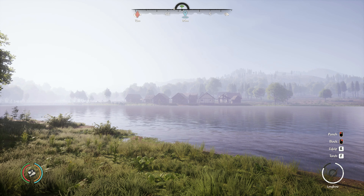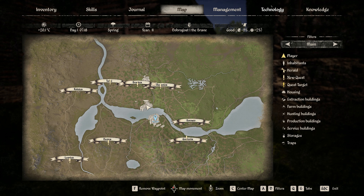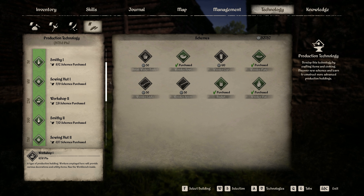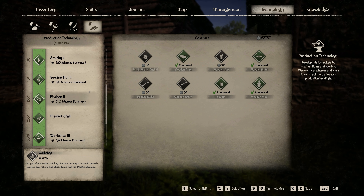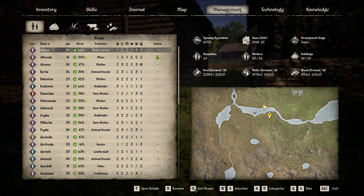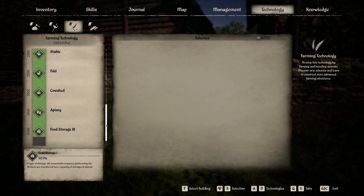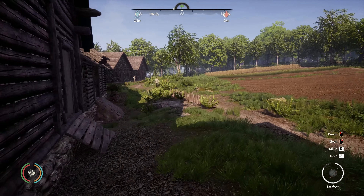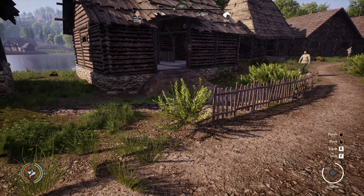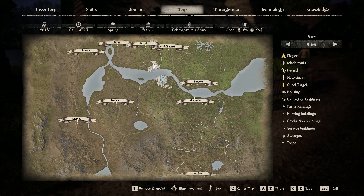I need to build new houses, new pens, shuffle people around, and then tidy that whole place up. We've also got access to the tier three smithy now. We've got a tier two sewing hut, and the barn could do with replacing too - we've got a tier one barn but can build a tier two. There are quite a few buildings to upgrade, but my priority is going around the various villages. I'm going to take the horse again.